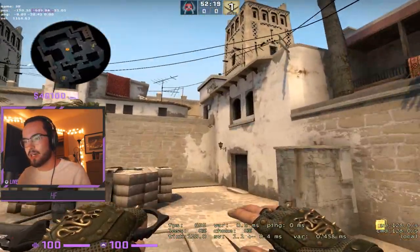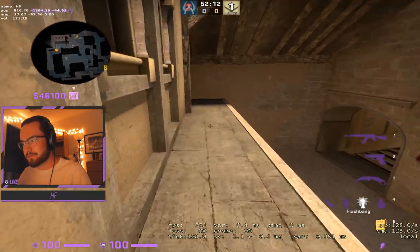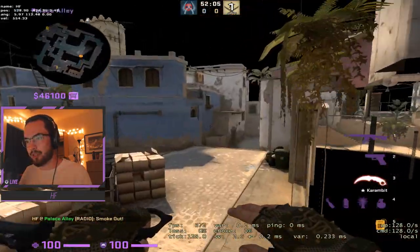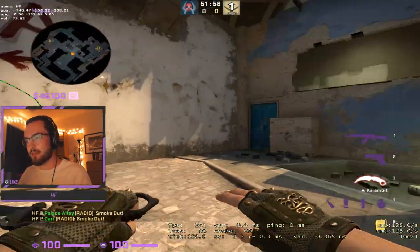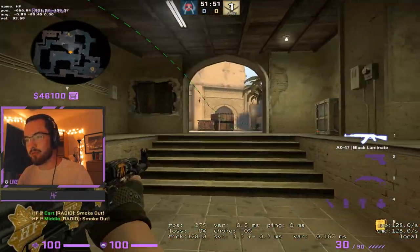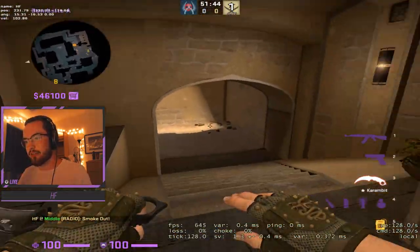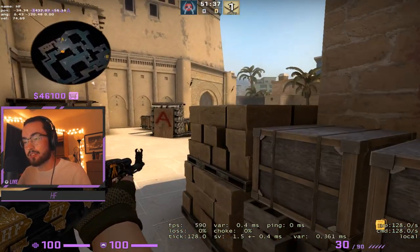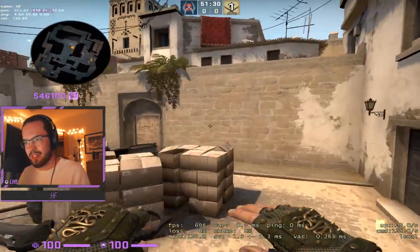Once you get out, it depends on how you want to play the round - slow or fast A split. For a fast A split, you would have both of your site players going towards A. One of your A players would throw a jungle smoke, you'd have the top mid CT smoke, and then a cat smoke as well. You'd be able to come up here, clear stairs, not have to worry about jungle, clear off site - and then you'd have two players, maybe one ramp one palace, or both ramp, both palace, helping clear off site and waiting for the connector contact.